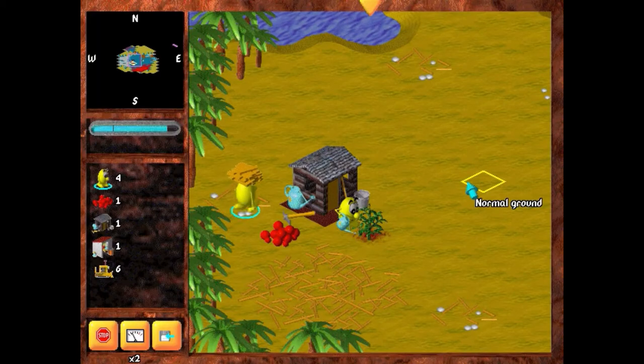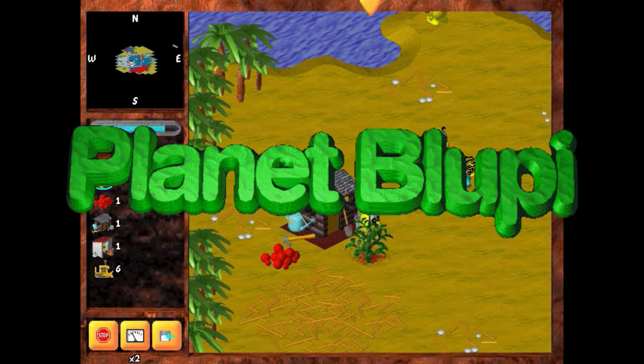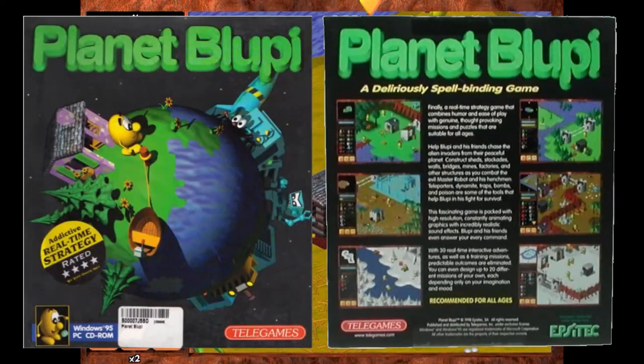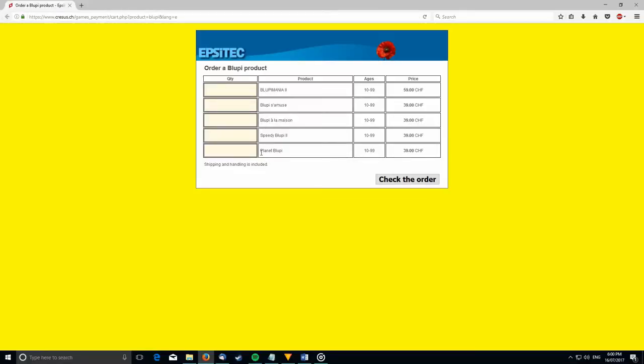Bloopy's first appearance on Windows PCs was a real-time strategy game released in 1997 called Planet Bloopy. At some point the game was published for a physical release by TeleGames. TeleGames don't sell the game anymore, but you can still order a copy from EpsiTech for the hefty price of 39 Swiss francs, which is about 40 US dollars, or 53 Australian dollars.